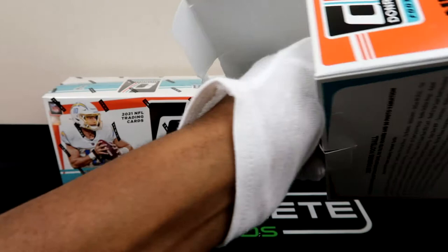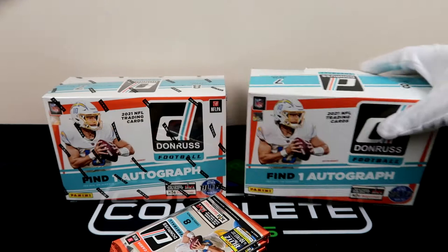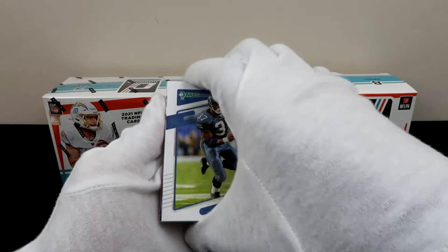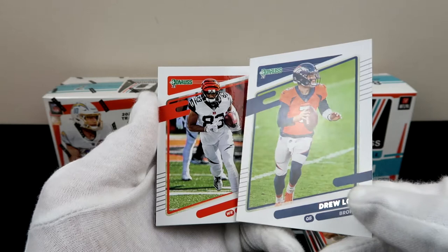I just destroyed this mega box trying to get these packs out of here. I like the mega boxes because they come with that extra cushion — I'm all about the protection of the cards in transit. Alright, first box, hopefully we can get that magic. We got a pink already and it looks like it's probably a rookie, so that's exactly what we're looking for. And of course they have those variations during the COVID season, so a lot of these cards are going to be upside down. We got a Drew Lock right there.